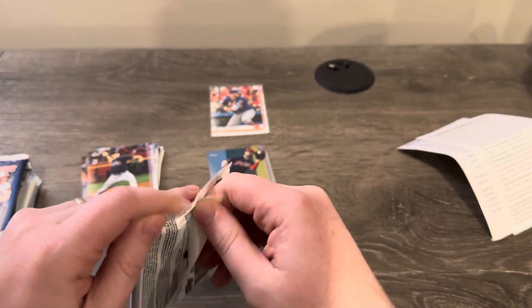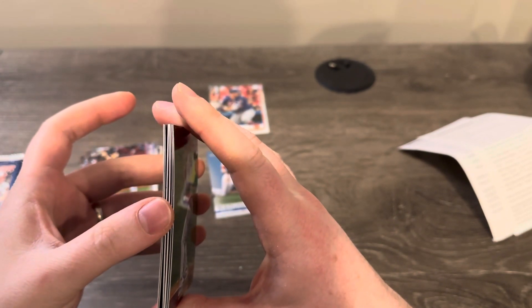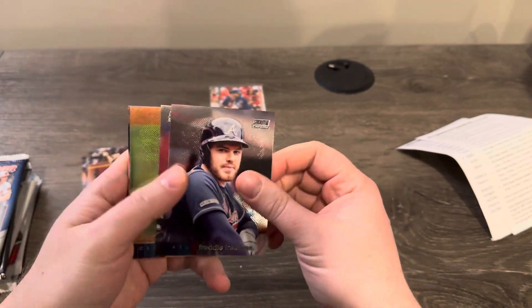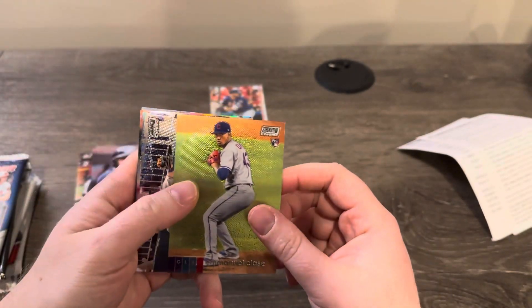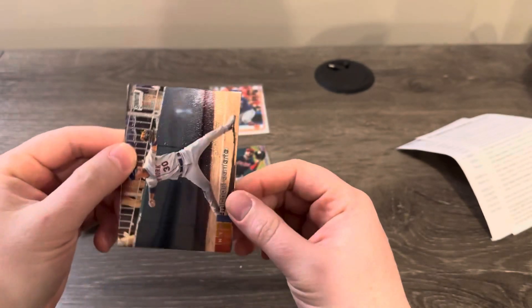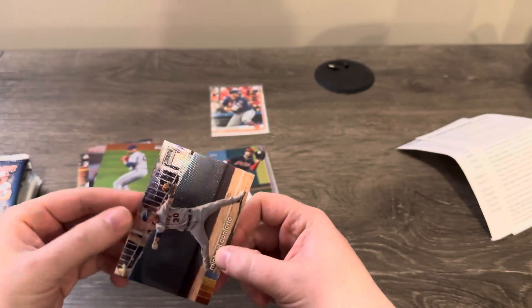2020 Stadium Club Chrome — here we go. Looks like we got two thick cards in here. Freddie Freeman — yes, money. Grandal. Manuel Clase rookie — that's pretty cool. And here's a wave of Michael Conforto.